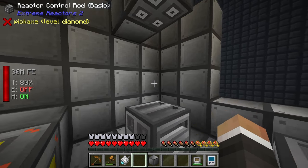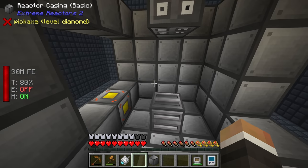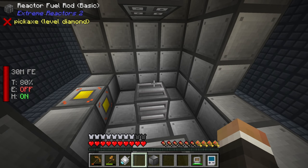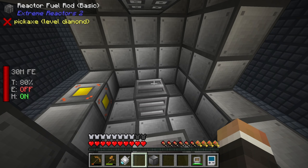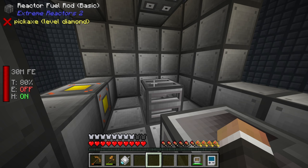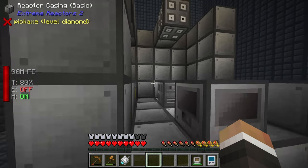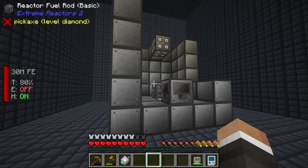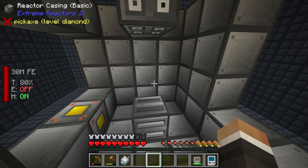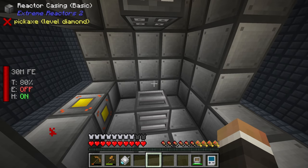We need at least two more fuel rods to fill this line. With a 5 by 5 by 5 reactor the internal space is 3 by 3 by 3, giving a maximum of 27 slots for fuel rods. Alongside fuel rods you also have moderator blocks - also known as coolants - which can make your uranium burning more efficient. You can put as many fuel rods in as you like, but the more you put in the less efficient you'll be with uranium. If you fill it with 27 you produce a ton of power but waste a lot generating heat.